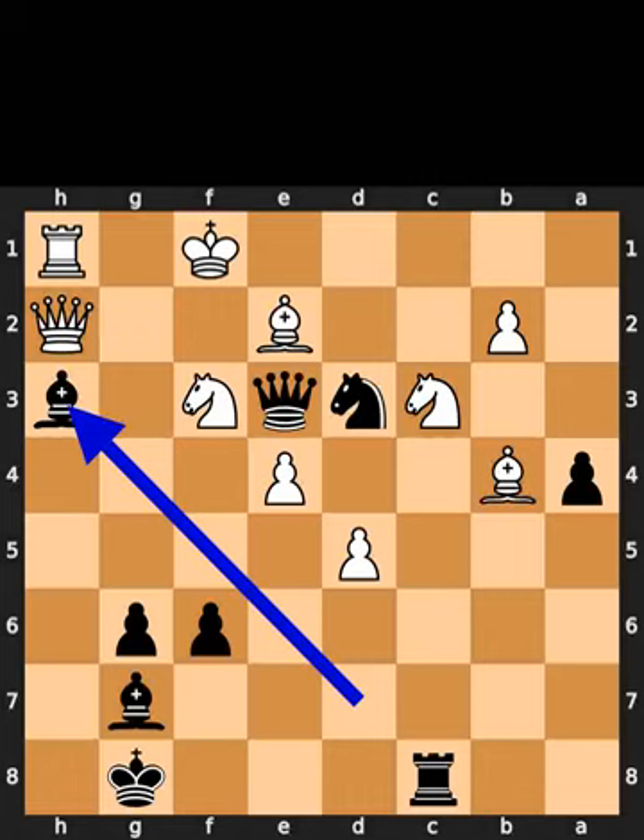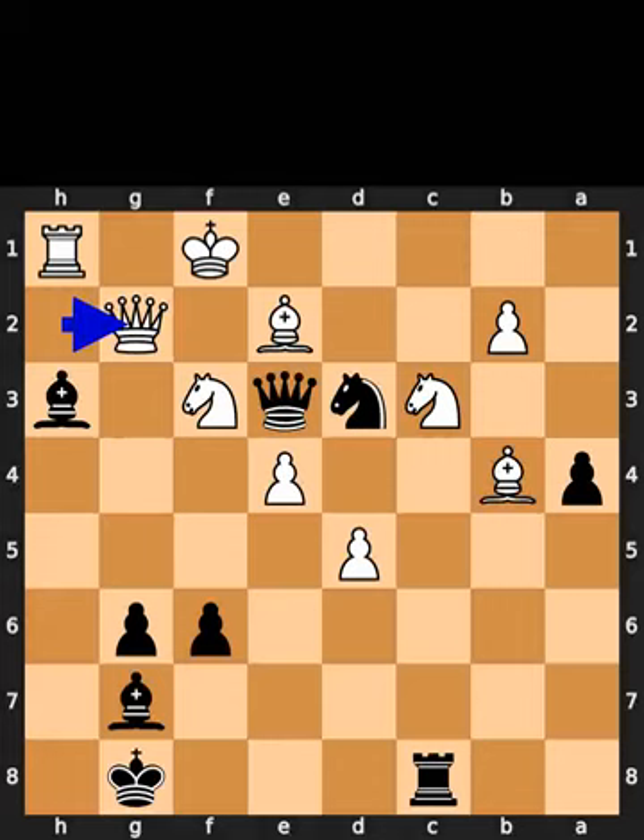Black plays bishop to h3, check. White plays queen to g2. Black plays queen to f2, checkmate.